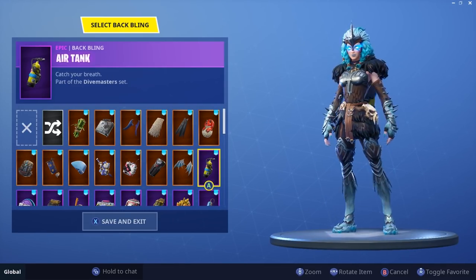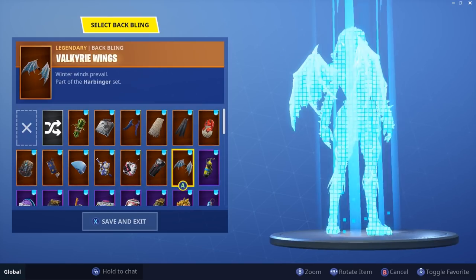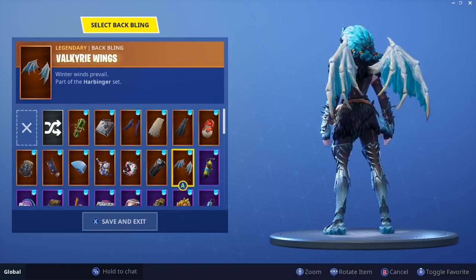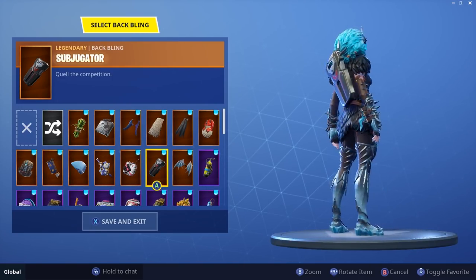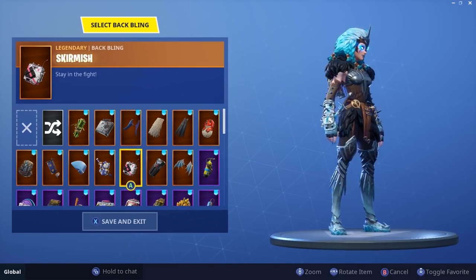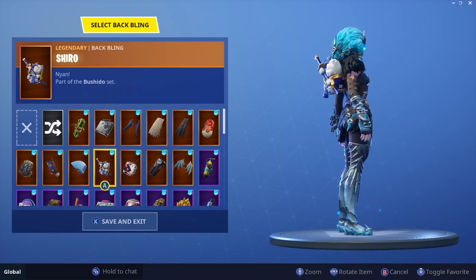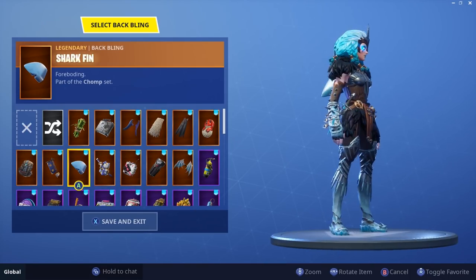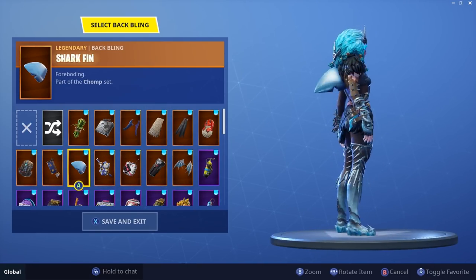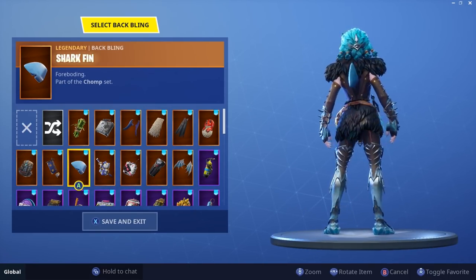Sinclair hair tank — not so much. This is what it came with — Valkyrie Wings. Since we're doing a separate video with Valkyrie Wings on all my outfits, stay tuned for that. Skirmish — I like it without a back bling, being completely honest. The wings look kind of cheap. That shark fin looks cool though.